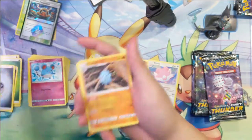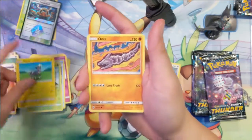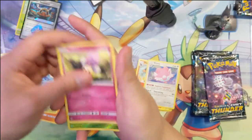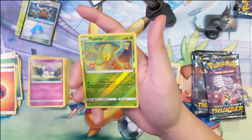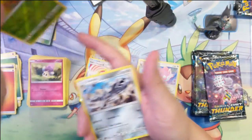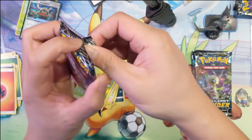All right, let's go — Pupitar! Little Onix, Spinarak, Popplio, Marill, Treecko. Find Friends — search your deck for up to four Grass Pokémon and put them in your hand. Steelix. What is happening?